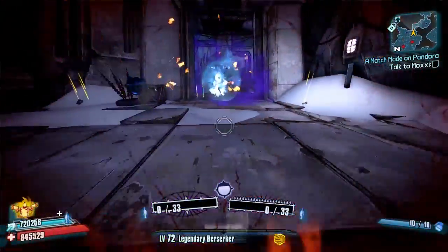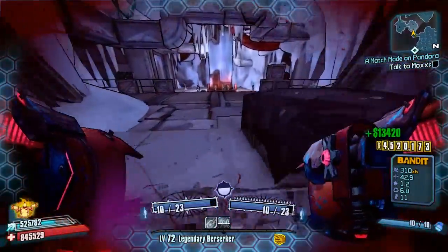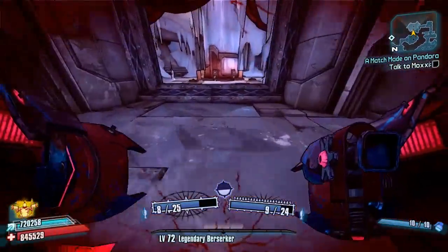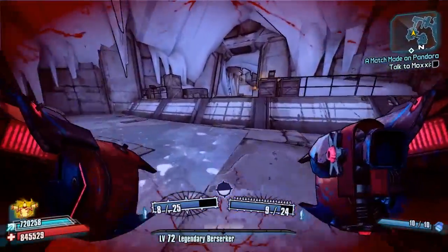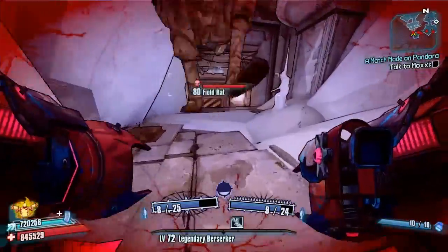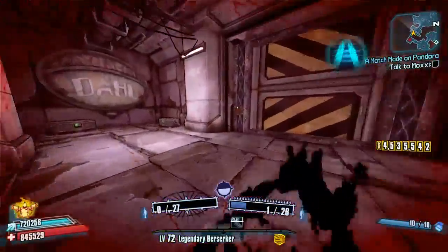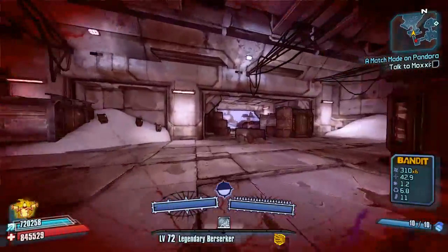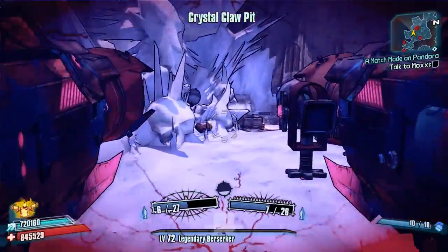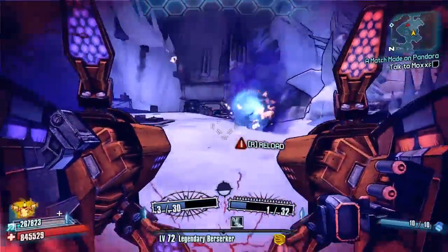We're going to farm him today, and we'll also farm Laney White while we're here to see if we can get a Gub. We might get a Gub, we might get a Sledge's Shotgun, but we are after the Roaster. This is a really good farming route — three bosses all in one area. If you go past Smash Head you get to Rack Man. Let's get some rockets and spawn in Smash Head by opening this chest just here.